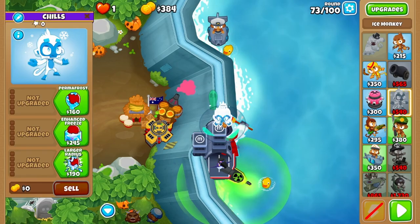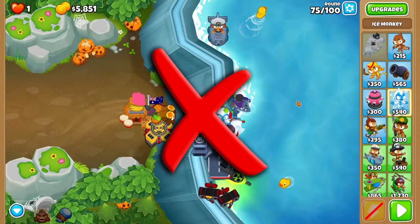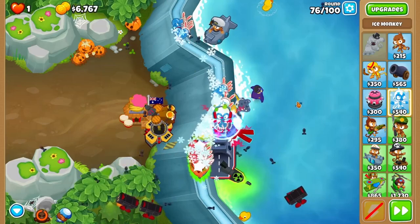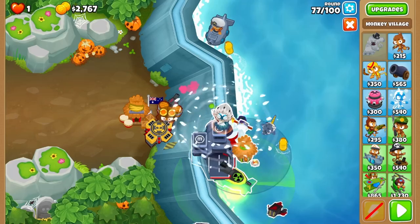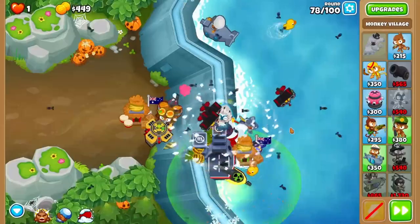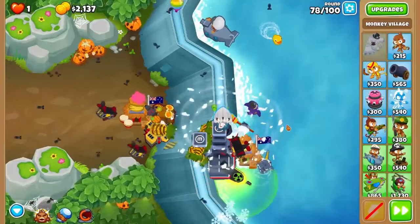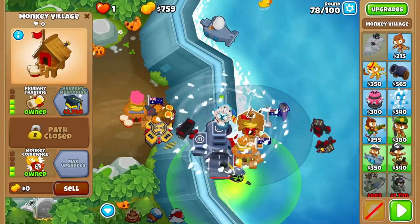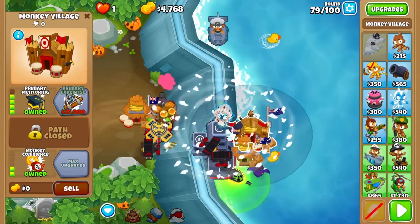Now the fun stuff. Buy up an ice monkey on the top platform — put it as far in the top right as possible. Buy up arctic winds and larger radius before round 76 and immediately pat roar — that was a close one. Upgrade it to snowstorm and put a double discount village hugging the right side of the ship with your new ice platform there. Snowstorm on the first wave of 78, and again if you need it — but you won't. Put your next village above your other one, right next to Pat, and get the double discount upgrades as well as primary training. Upgrade this to primary mentoring at the end of round 79.